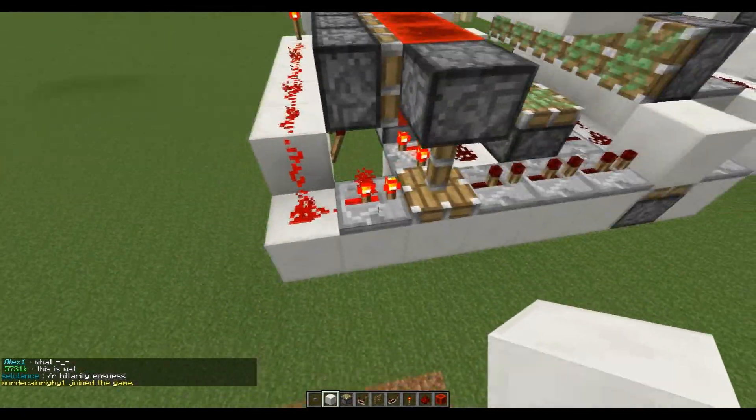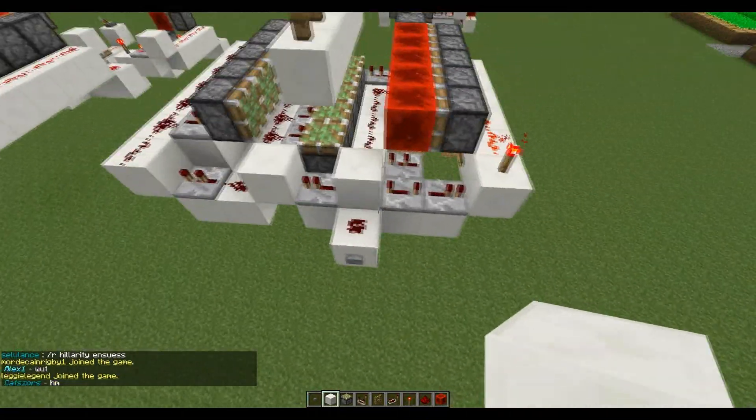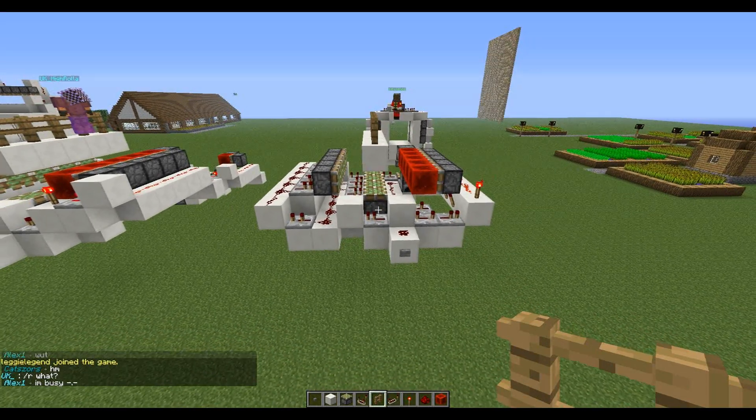Put only one item in this furnace right here. Put torches underneath this line. Put a piston and stuff on this side. At first time you build, I recommend putting defenses on top, just because it's easier.